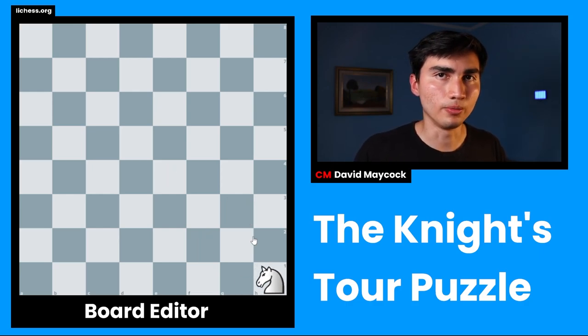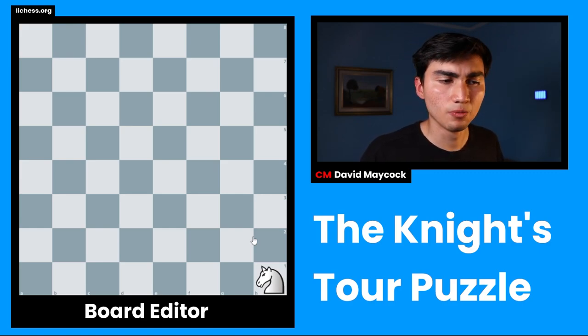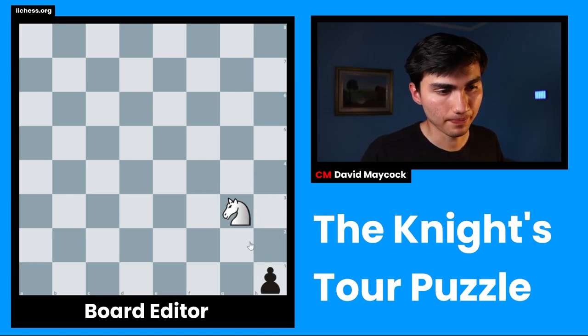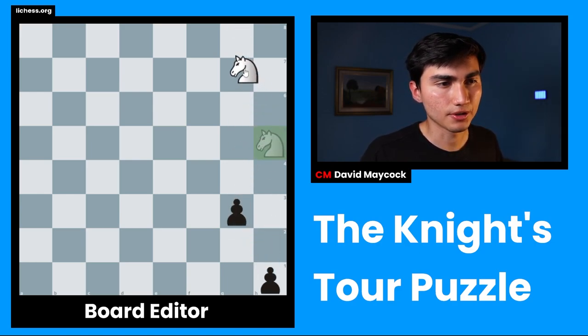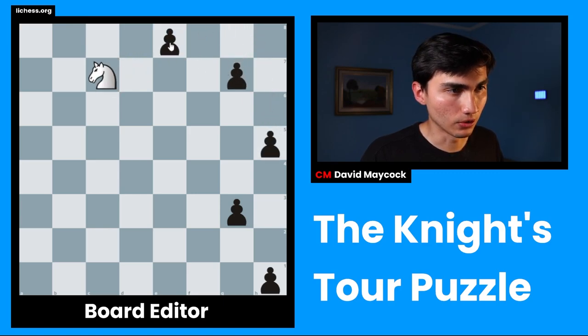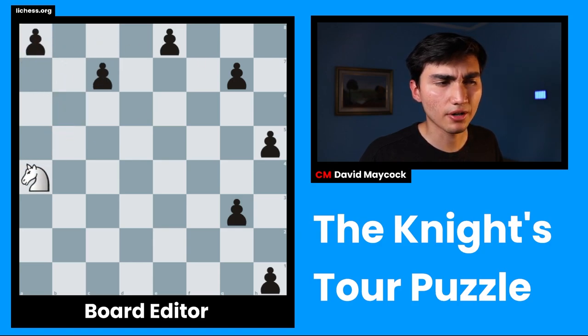Today I'm going to teach you how to perform the knight's tour, so you're going to be able to impress your friends, impress yourself, impress everyone. And we're going to do this by following a couple of rules. The first rule is moving counterclockwise. The second rule is moving to the square closest to the edge.